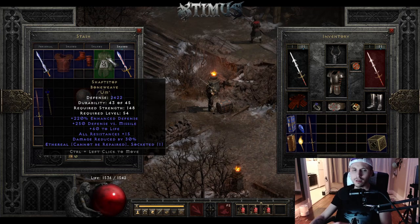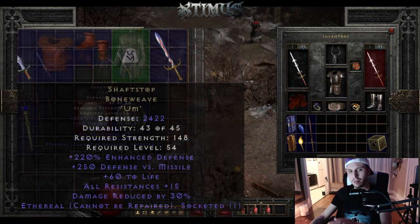The next item on the list is Shaftstop. A lot of people actually use this item but I don't think it's used enough, and a lot of people will just sell this item for almost nothing. If you upgrade it you can get up to 2422 defense, 60 to life. It's lacking resistances so I put an Um rune in there, and it has damage reduced by 30%. It's just so overpowered and I can't believe that people just give this stuff away.